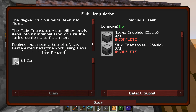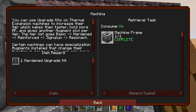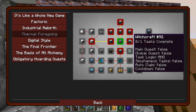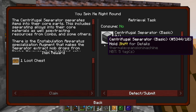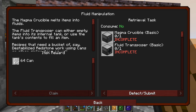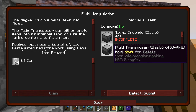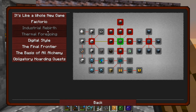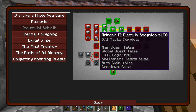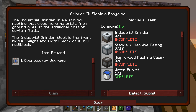We still have the industrial rebirth and the thermal foregoing things. Fluid manipulation is a magma crucible and a fluid transposer. I think we made this. We never made anything else out of it because... yeah — witchcraft, alchemical imbuer, centrifugal separator. I think it kind of would make sense to make a magma crucible. Fluid transposer — not so sure. But the magma crucible would let us make a whole bunch of things. We also have a ton of these to do.